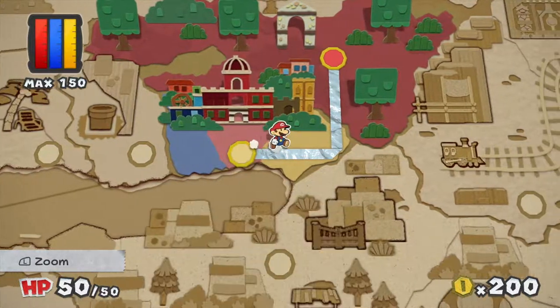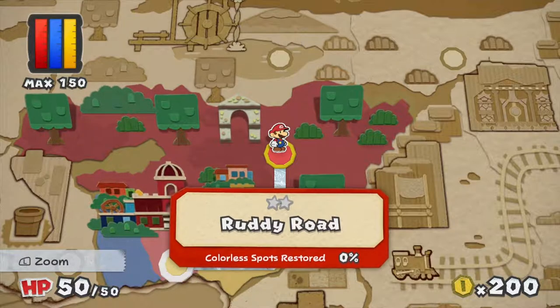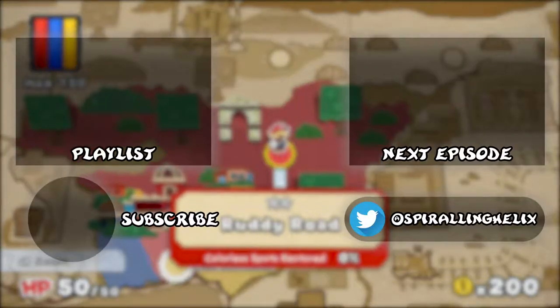With that menu tutorial out of the way, I'll call it there. Next time, it's finally the first real level in the game — Ruddy Road. And I've got to say, if you haven't realized it yet, you're going to love the music in this next level. This has been Spiralling Helix. Be sure to follow me on Twitter or subscribe to keep up with updates. I also do top tens for each LP I do, so check out some of my past content too. See you guys next time, bye-bye!